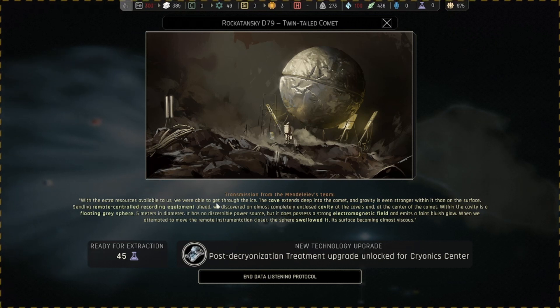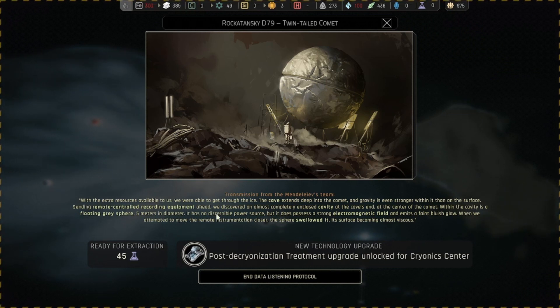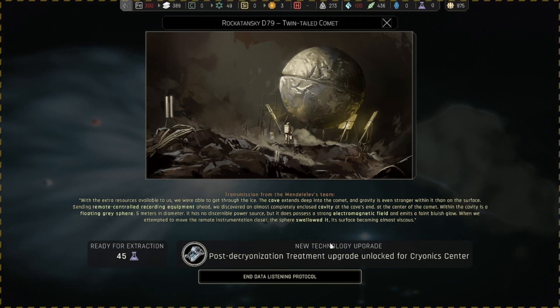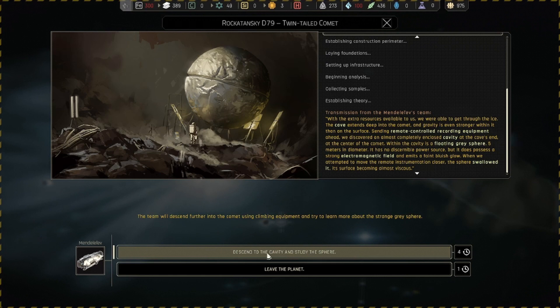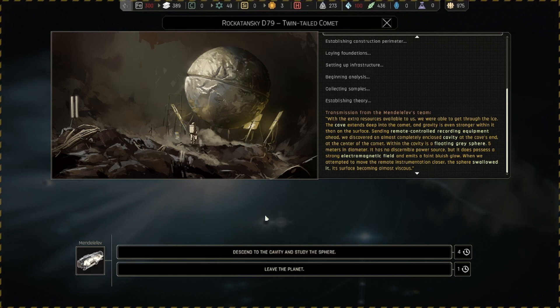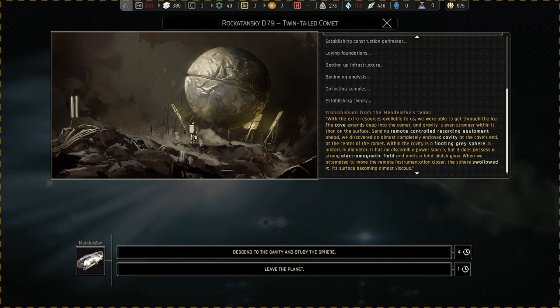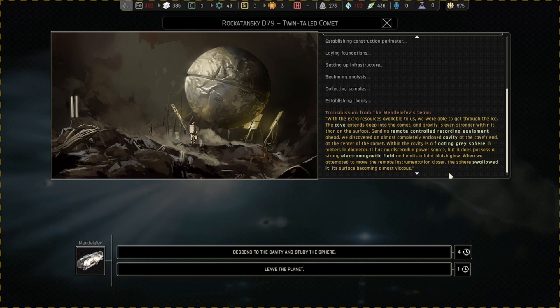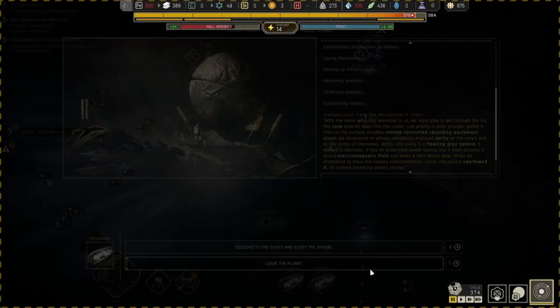I do believe that you just get killed if you actually interact with this, but I'll double check. Yep, that one does definitely kill you — it implies it pretty clearly. So we do pick Leave the Planet, which takes a cycle — a little peculiar for a Leave the Planet option. We're also just researching Polymer 37 — this is another planetary survey thing where we send a base there and it does the same thing as previous ones, but nothing too special. It's very toxic and awful looking.